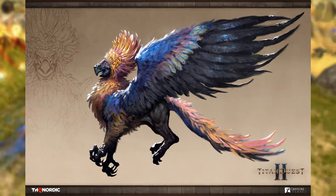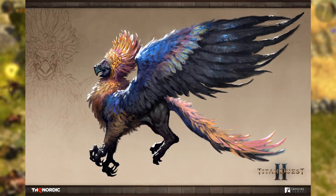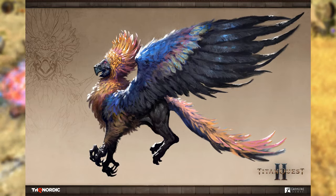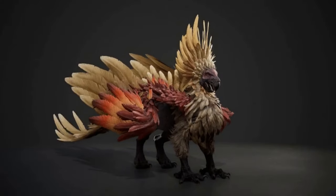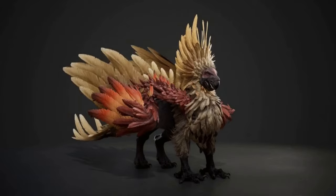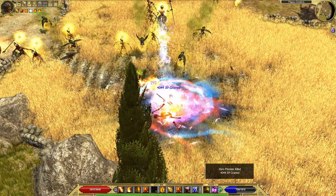This mythological beast is a hybrid of an eagle and a lion, with an eagle's head, wings and talons, and a lion's body. Quite a fearsome combination, and the artwork looks superb. The GIF also looks good, but the coloring of the feathers looks somewhat different than in the artwork. Maybe in the final game the mini-boss will look a bit more flashy than in this GIF.